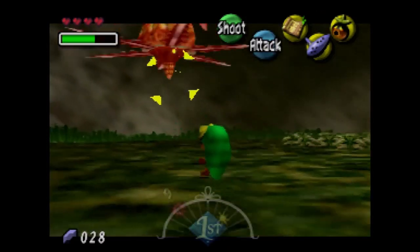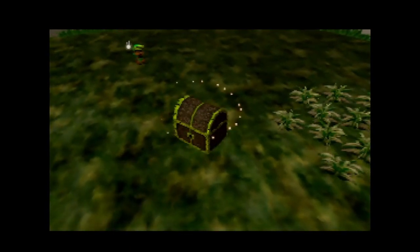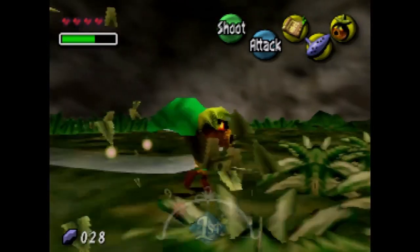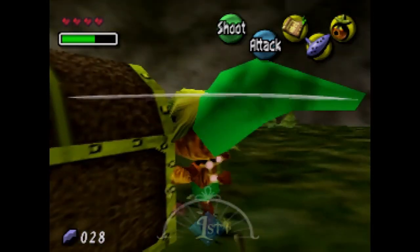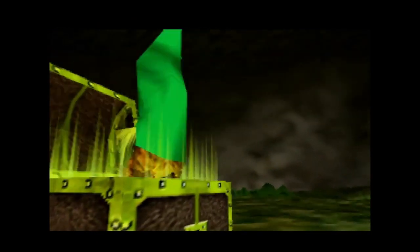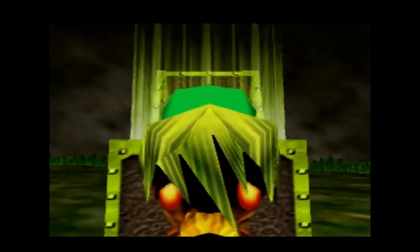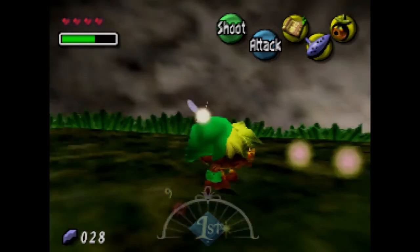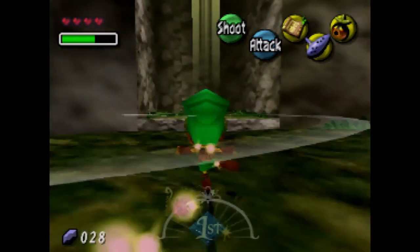We're going to get arrows in the first temple and this fight will be much easier when we have the arrows. Yeah, we just beat them and we're going to get a piece of heart out of this. There's nothing in those grass surprises — so why even put the grass there? Anyway, we get two pieces of heart; we're almost at, we're halfway to five hearts. There's — I want to say there's 48 pieces, actually there's 52 pieces of heart, but I could be wrong.